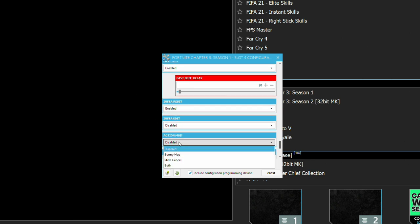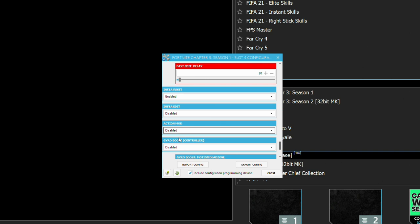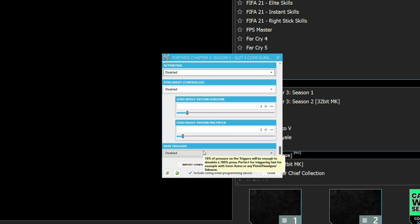The action mod lets you slide cancel or bunny hop — you can turn that on if you want. The movement in Fortnite has really improved, almost bringing in that Warzone feel. Gyro controls I don't recommend — it moves your crosshair based on how you physically tilt the controller, so definitely leave that disabled. Hair triggers give you a faster response time by activating the triggers at about 20% press depth, giving you a split-second advantage similar to mouse clicks. Definitely check that out if you're interested.